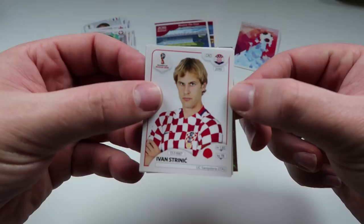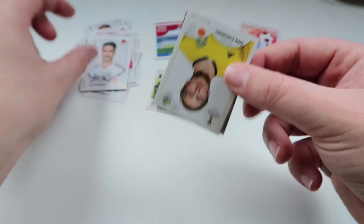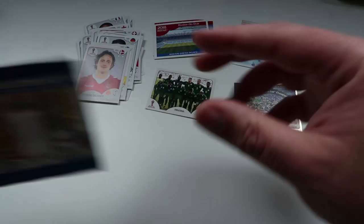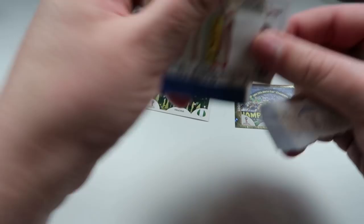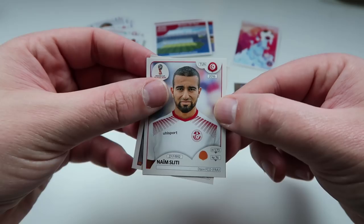Sami Khedira, Emil Forsberg, Thomas Delaney. And our first shiny of the day, which is the 2014 Champions Legends card with Germany on. I don't think I've seen that one before — I try to block the 2014 World Cup from memory though, so there's a chance I have seen it before and just deliberately forgotten it. Aaron Gunnarsson, Diego Godin, Naim Slitty, Yannick Carrasco, and Shusaku Nishikawa.